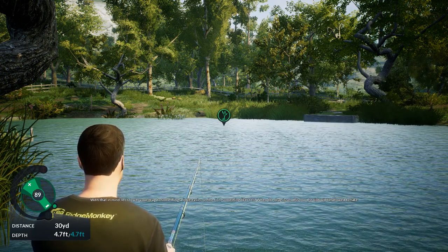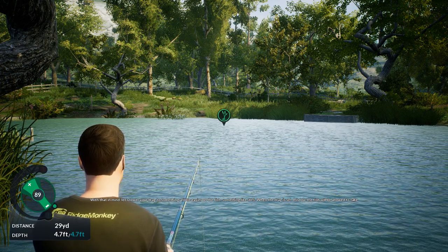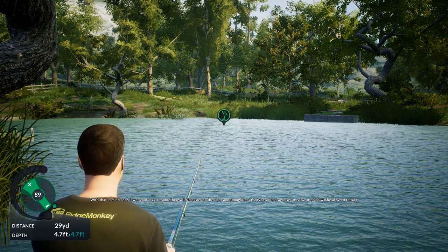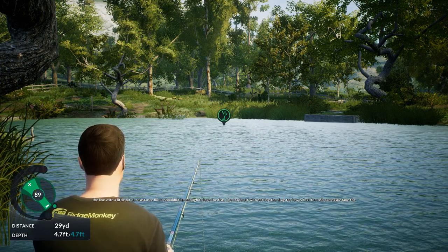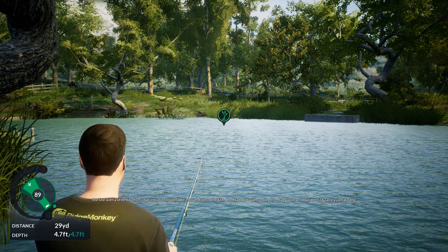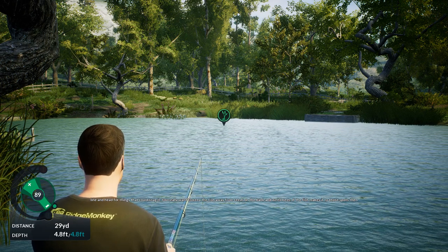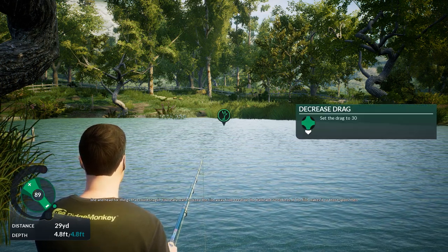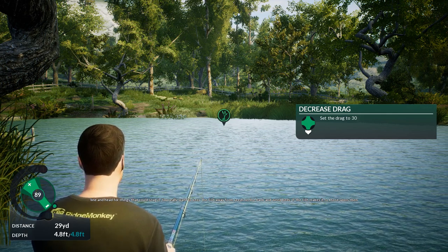The two indicators at each end show when you're in real danger of losing the fish — you don't want to be there, so adjust your tension accordingly to get out of the danger zone. With that in mind, let's lower your drag to something a little easier on the fish — something like 30 percent. When the drag is set this low, the fish will be allowed to take the line with a little bit of resistance, but it shouldn't be enough to lose the fish. The trade-off is that the fish can take the line and head for things that could snag it.